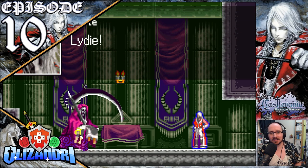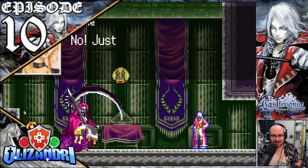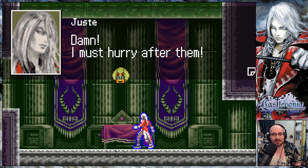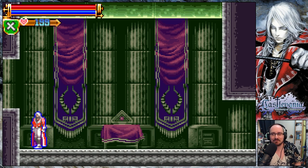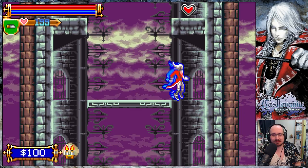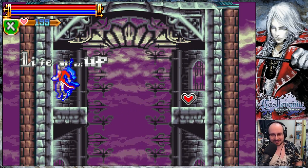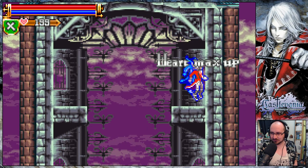Welcome back guys to Castlevania: Harmony of Dissonance, where last episode after daring to traverse the spiked darkness we found our way back into the opposite waterway area, opening a new route into the clock tower's bowels with a nail of Vlad gathered on the way, taking on the bull race once more to find the fang of Vlad, returning to the skywalk where we found the actual way to progress, meeting Maxime who set a shadow upon us, before switching over to the other castle and meeting Maxime there who gave us his bracelet, having remembered where he put Liddy. We then met Pazuzu in battle, defeating it to locate Liddy only for death to spirit her away, as we now continue on.